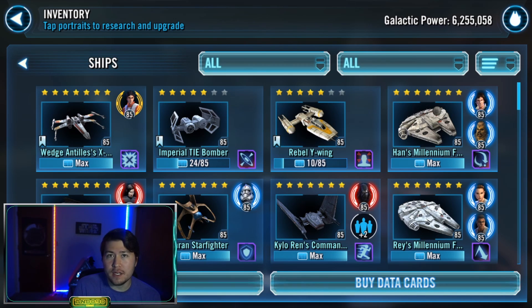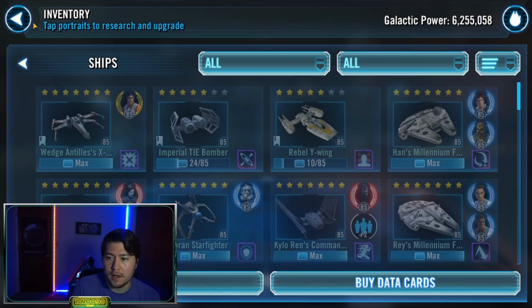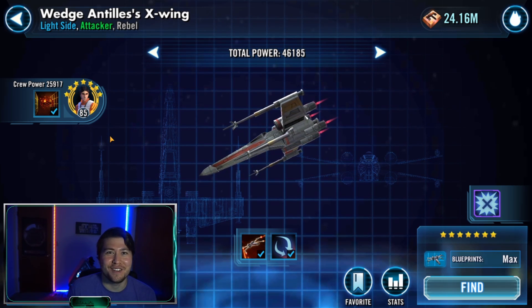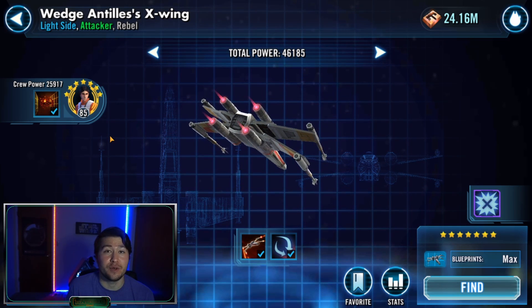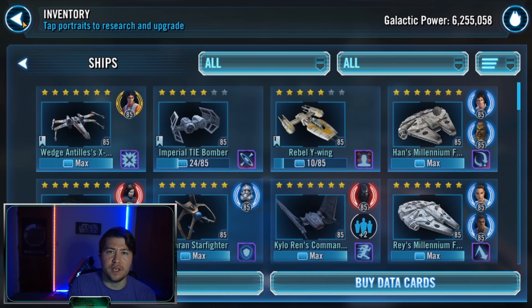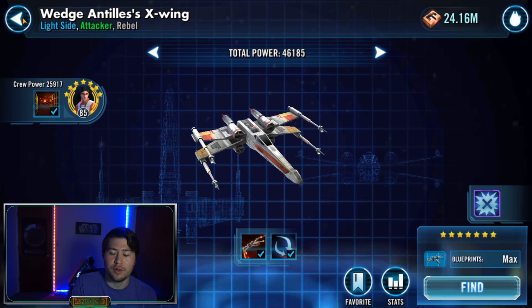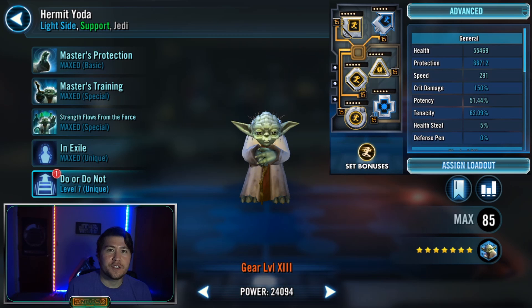Tier four was just ships — very easy, kind of an RNG thing. If they get Burning on you it's probably over. You just need the Falcon and Han's Millennium Falcon. There's no need to get them to Relic 5 — don't do that unless you really love your Wedge. I've heard of people doing it at Gear 11. Don't worry too much about the ships phase as far as modding or gear — even my Wedge doesn't have 60 mods and it didn't affect anything.